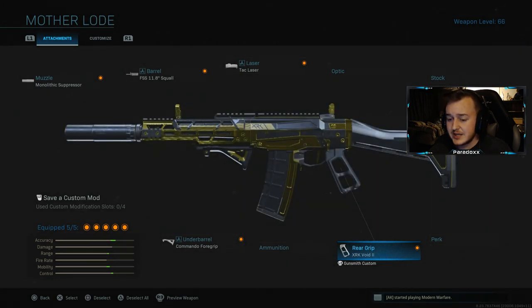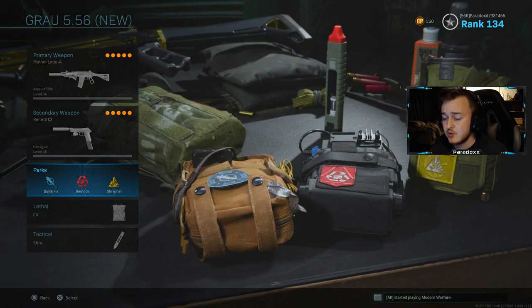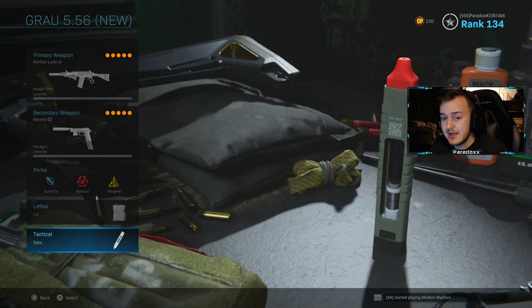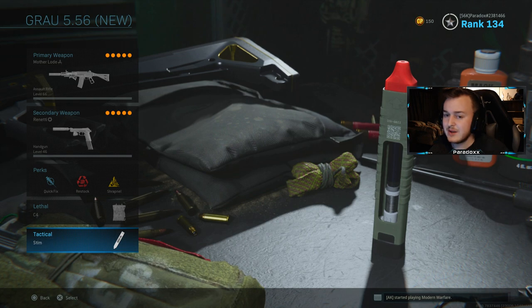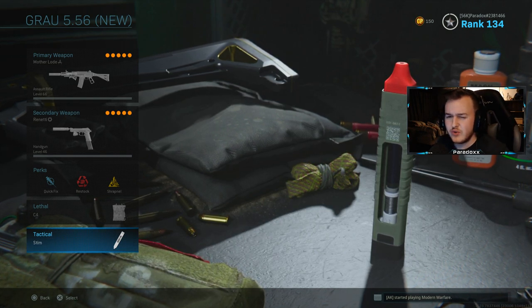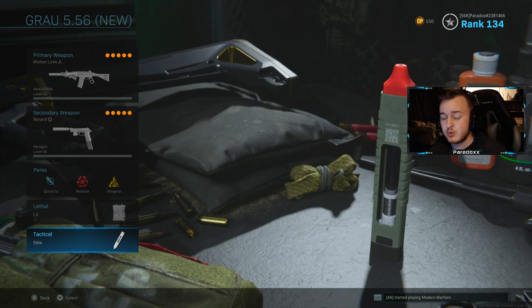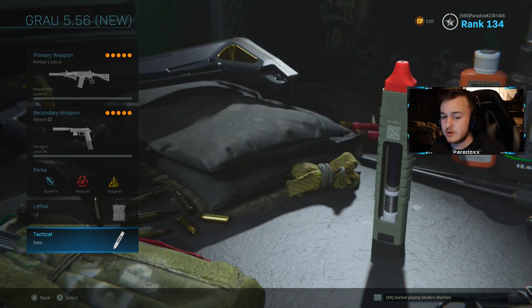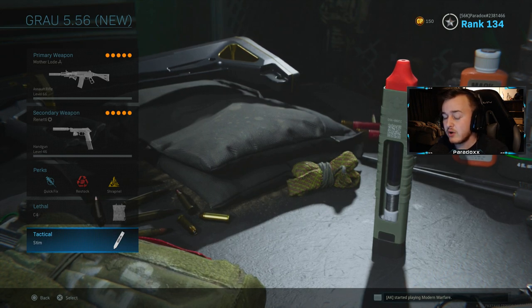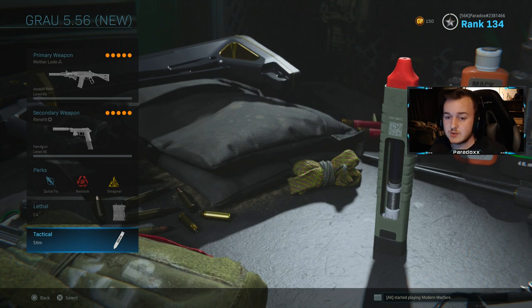For the rest of the class I'm gonna be using the Renettis, quick fix, restock, shrapnel with C4 and stem shot. Now if this video gets 300 likes I will be giving away a couple of these bundles here — that's about $20 to $25, which I know a lot of you guys don't really want to spend money on COD. I'm also gonna hide a few codes throughout the gameplay today, so if you are new to the channel make sure to drop a like, subscribe, and turn on post notifications.